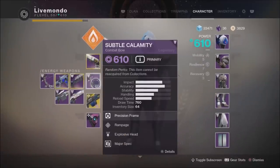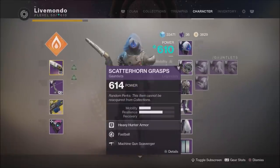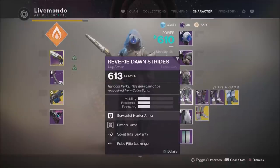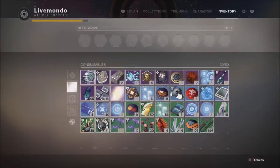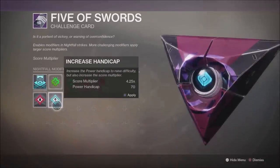I'm running Oxenge, Heavyweight, Extinguish, and Match Game as my mods. Hence why we went with a solar subclass — so we cover all the damage types. We took a 70 power handicap to give us a 4.2 modifier, which should be enough to get us the 100k without too much of a problem.